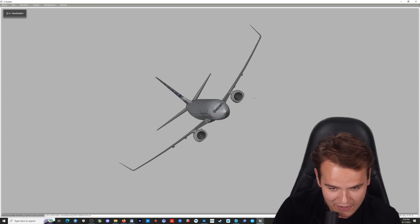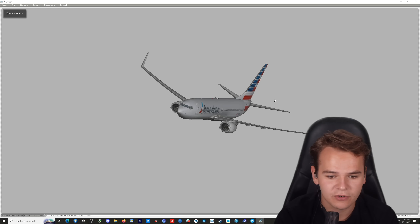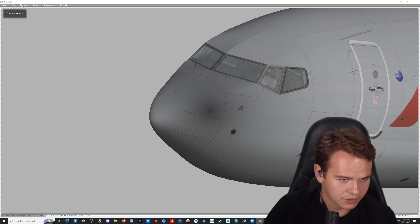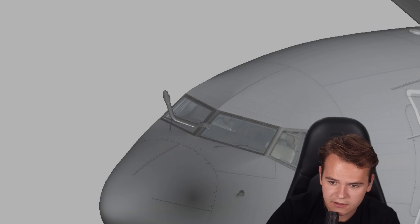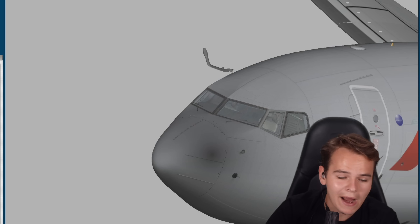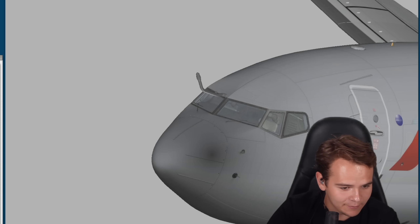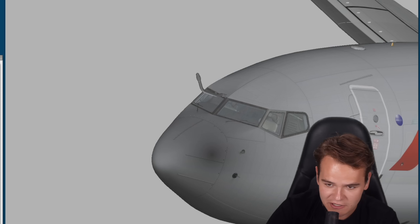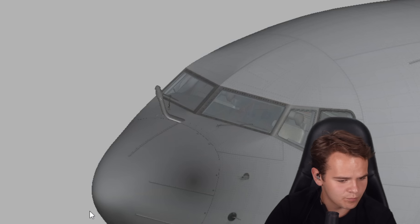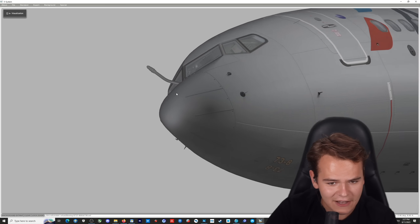It's time for modification. Here we are in Plane Maker — everything looks good, we've got our 737. It's time to add a refueling probe. Zooming in to the nose of the airplane, here it is — a good refueling probe that we can put right onto the nose. It looks kind of like a unicorn. That works pretty nicely — a proper unicorn plane.